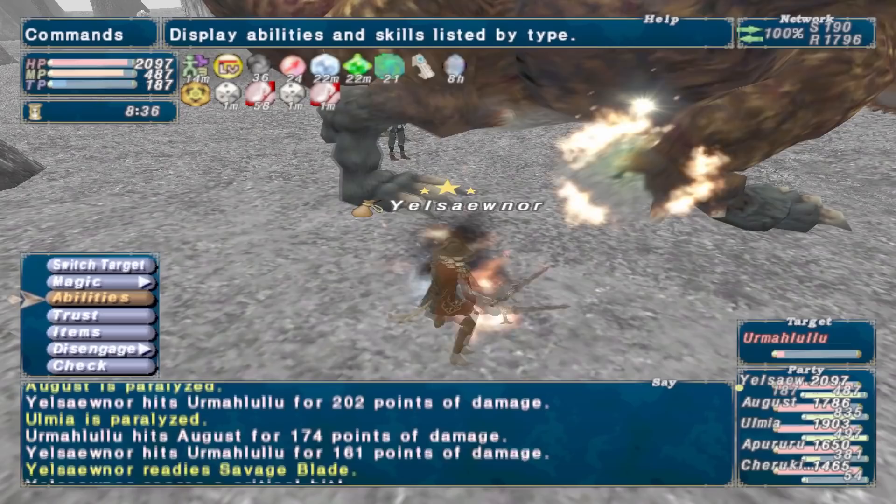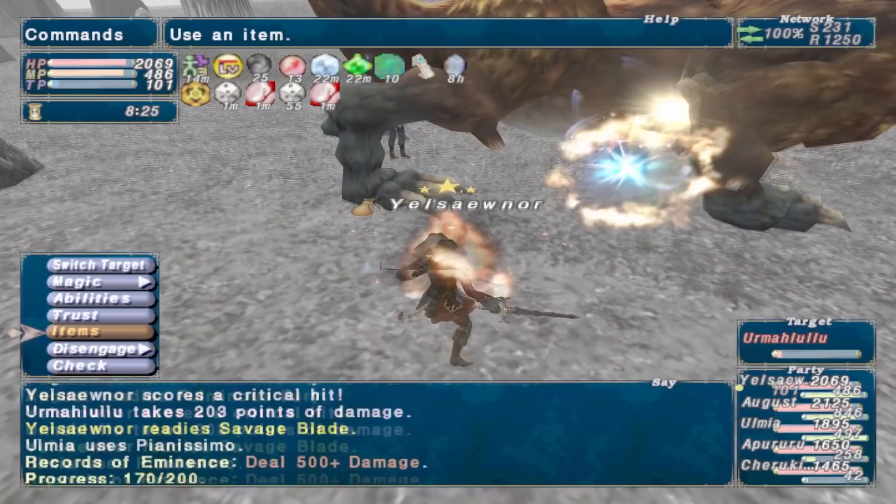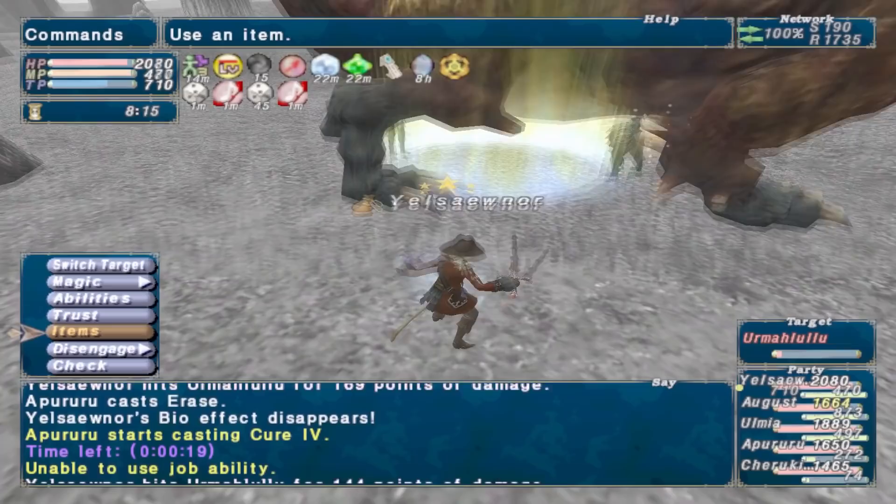Some of the NMs, like the whale, can do a conal death and just be annoying. I've also died to the monkey at 1% because it went crazy from Chainspell. So while Tier 3s are definitely an option, I personally am not sure it's the best option. You could go out there with friends, but then if you're trying to share all the pops, you've got to get that many more pops. It is definitely an option, but it's not on the top of my list.